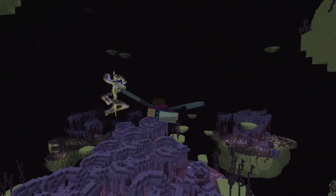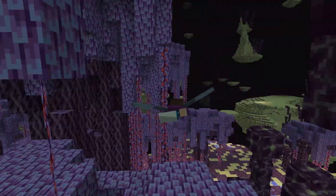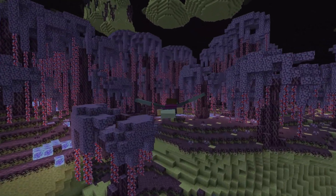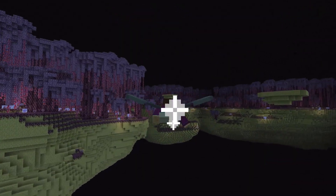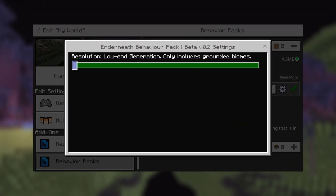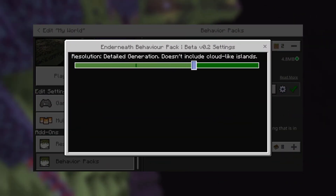We have been working to make the new generation of this end as polished as we can, and we are also working to make this new generation accessible, even for low-end devices. You can now go into the settings of the add-on to change the intensity of the generation, all the way up to what you see now, down to a more simplified version of the generation that will run much better on certain devices. There are also two other options in between the highest and lowest settings, so there are plenty of options to support the device that you'll be playing on.